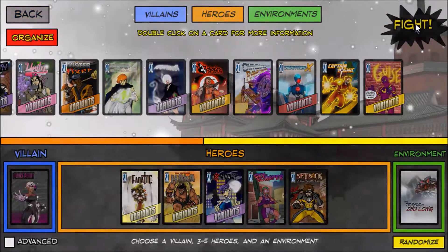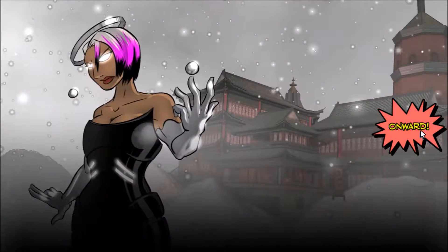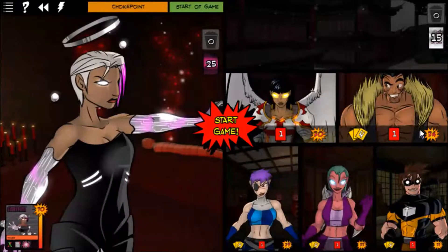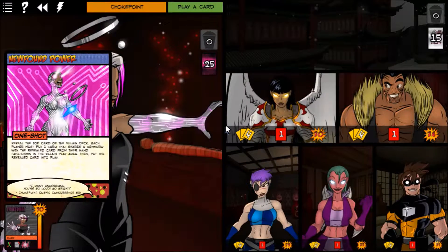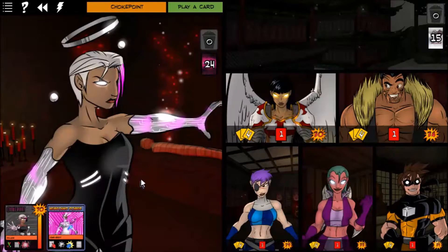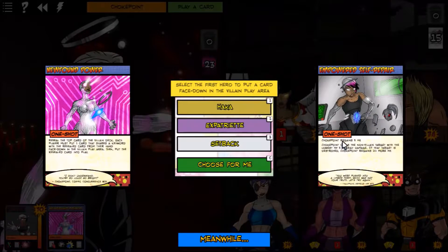Alright, this is our team — let's get started. She plays Newfound Power: review the top card of the villain deck, each player must put one card that shares a keyword with the revealed card from their hand face down in the villain play area, then put the revealed card into play. Oh crap — she reveals a card and gains five hit points.